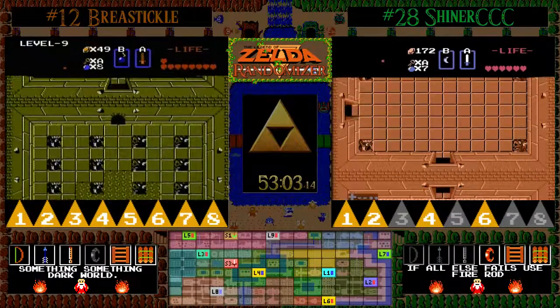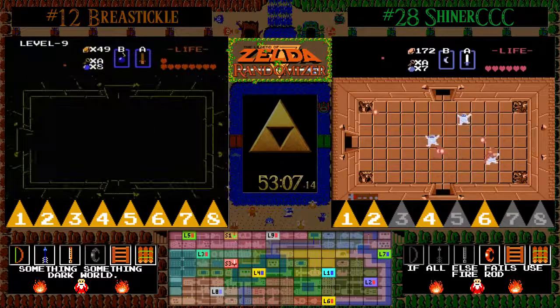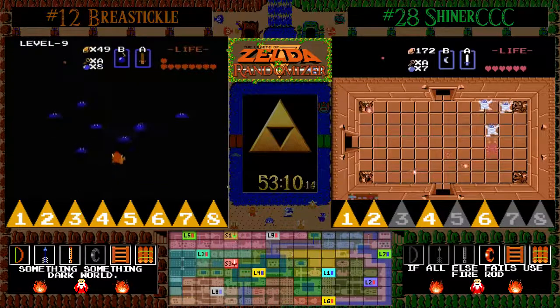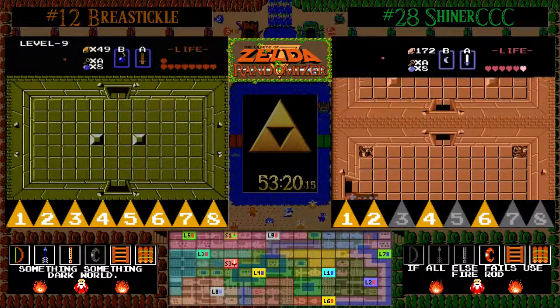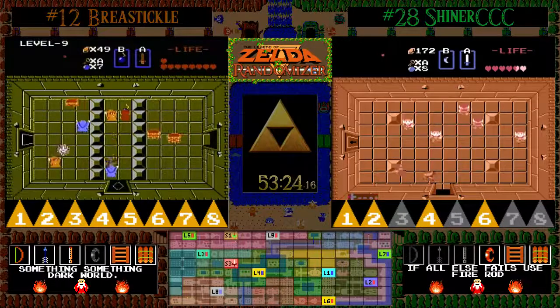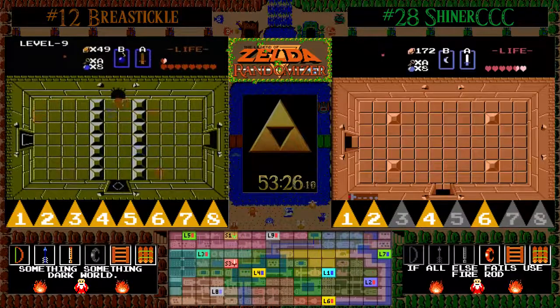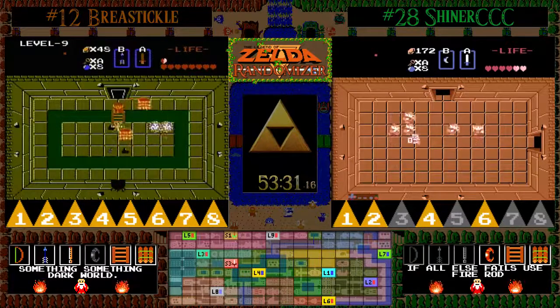Here we go, TGE — wood sword level nine hype. BT is now in a room full of Wizrobes and spirits known as Bubbles. I like the play that BT's doing, and this is definitely the strategy I would be employing, assuming I came into level nine with silver arrows. What you're looking for are two things: you're trying to listen for Ganon, and you're trying to see if you find shutter doors that don't open — because if you kill a room and a shutter door doesn't open, you have found Zelda.